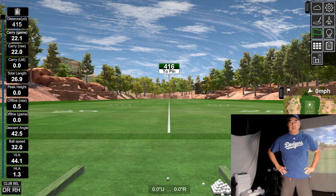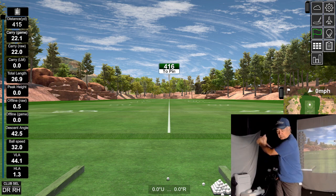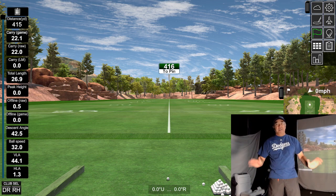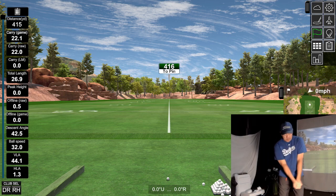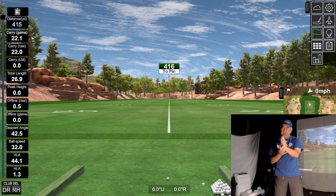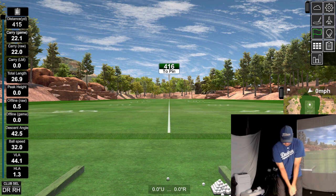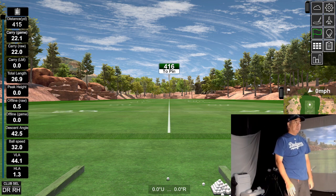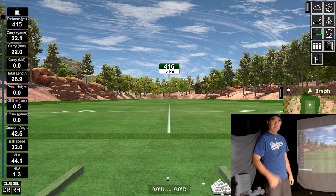The first course we're going to try out today is Augusta. We'll see how many holes we get in. I need to warm up — my game is in pretty bad shape right now. I'm getting the dreaded shanks again. My wrist is still bothering me. I'm going to go back to a stronger grip and see if that helps. Let's hit some range balls, warm up, and then hit the course. Let's do it.